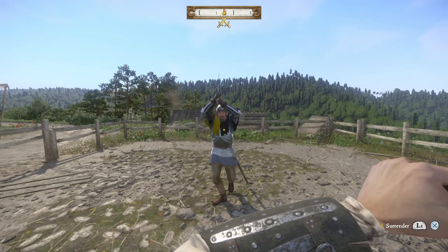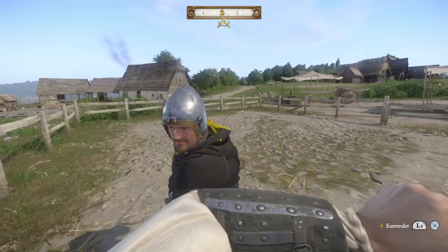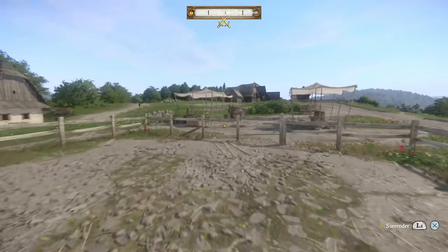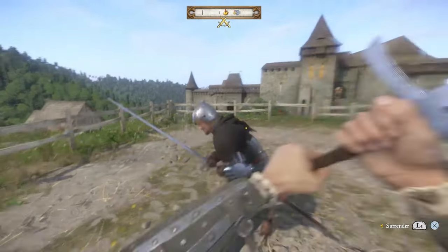As you enter combat, disengage by holding the sprint button, run just a little way away from your opponent, and quickly turn to face them. As they sprint up to you, they will always attack at the moment they get close. After the master strike is performed, quickly disengage again and repeat the process, ensuring each and every time you get the master strike.